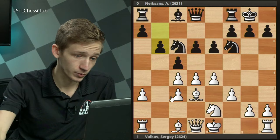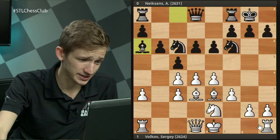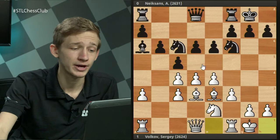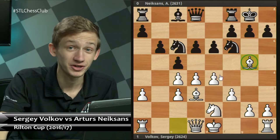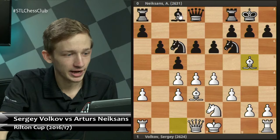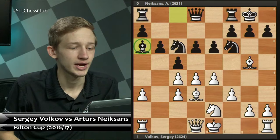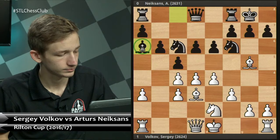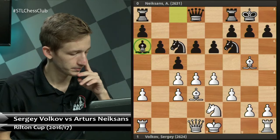In Black's perfect world, White would have just played Be3, Black would have had time to go Ba6, White castles, then Na5, and White is simply losing the c4 pawn. But with Bg5, White is making very serious threats very rapidly. For example, if Black continues with Ba6, White to move can essentially win the game — I'll ask the chat what that move is.